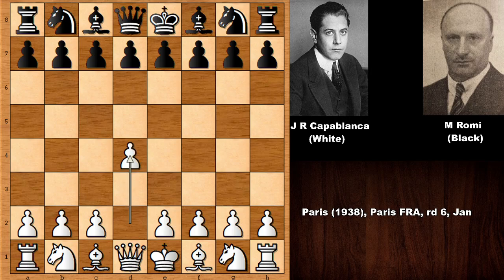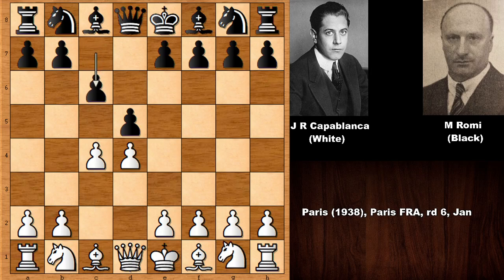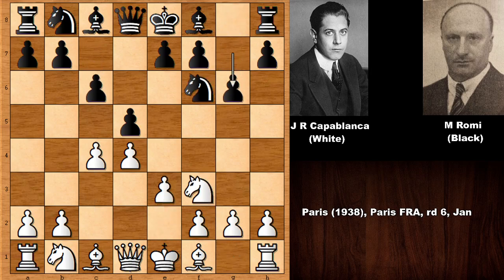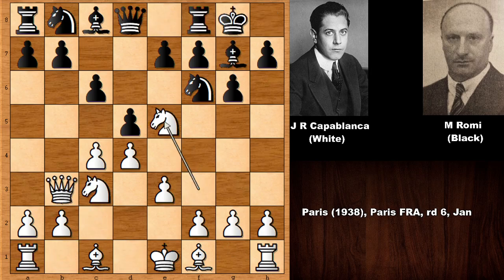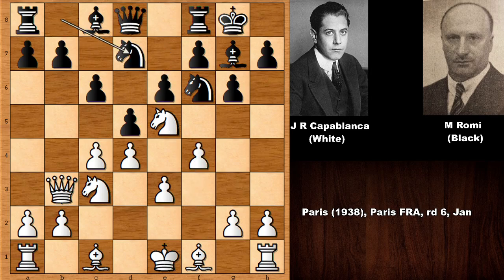Capablanca starts the game with d4, we have d5, and then c4 — the Queen's Gambit Declined — and the slow defense, developing the pieces, developing the queen, and black castled. Knight to e5, e6, f4, knight from b to d7, and bishop to e2, capturing the knight and damaging the pawn structure, but white has the space advantage — pluses and minuses — and developing the light-square bishop is a problem.